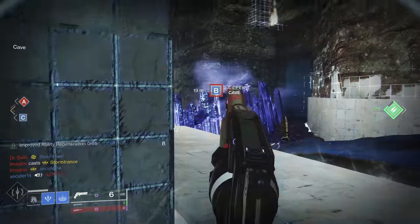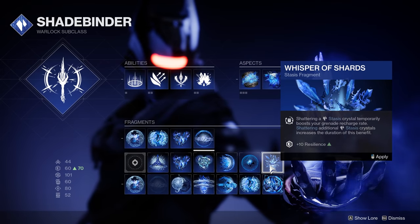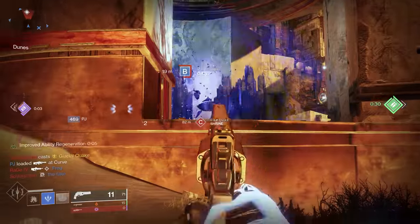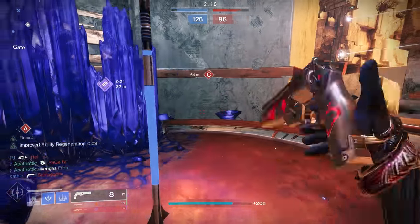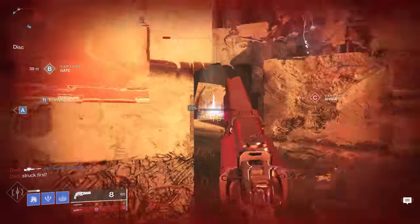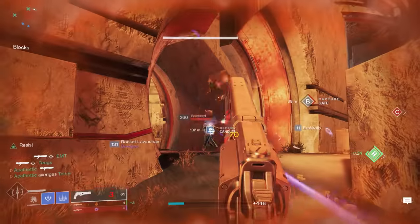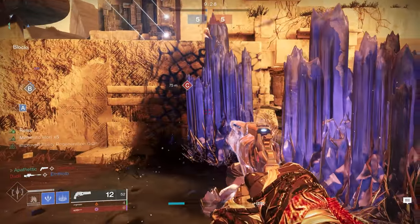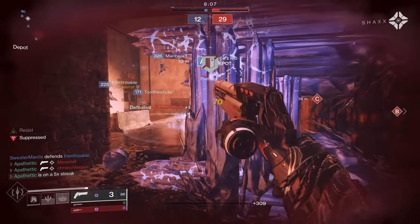Another fragment you could use instead of Whisper of Torment is Whisper of Shards — when you shatter a Stasis Crystal, it gives you a temporary boost to your grenade recharge rate, and also gives you plus 10 resilience. Because we're constantly breaking our Glacier Grenade, you're going to be constantly getting that temporary boost to our grenade recharge rate. In this build, whatever we can do to increase our discipline is really going to help with getting our grenade back — so we can take advantage of that 25% damage reduction, pair that with Whisper of Rending to create cover, and do damage from Whisper of Fissures.